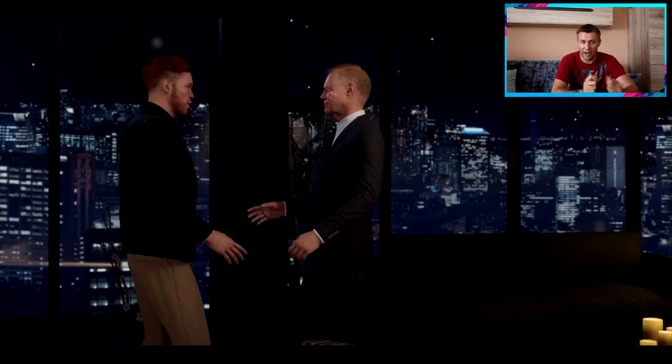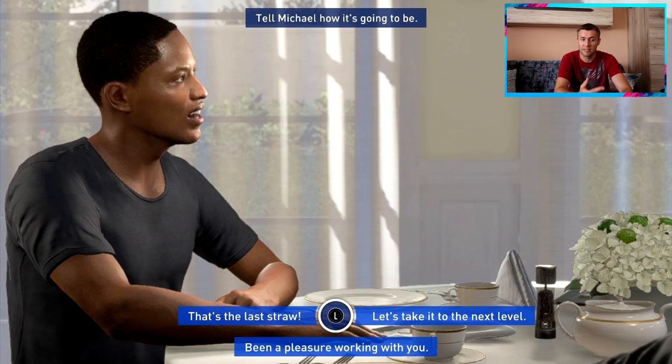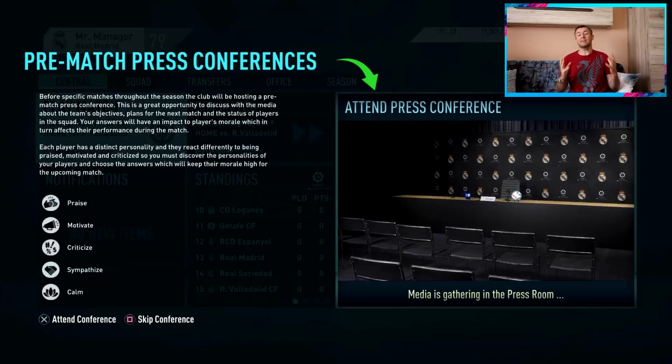Another addition aimed at diversifying interactive negotiation scenes is the introduction of two new environments — a rooftop lounge and restaurant — which are now part of the lineup of scenes used for player negotiation. Another very exciting new feature is that press conferences are now here.